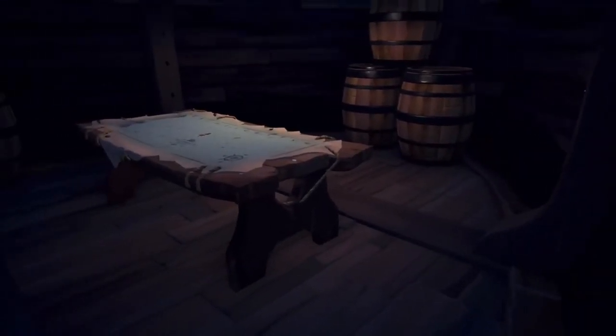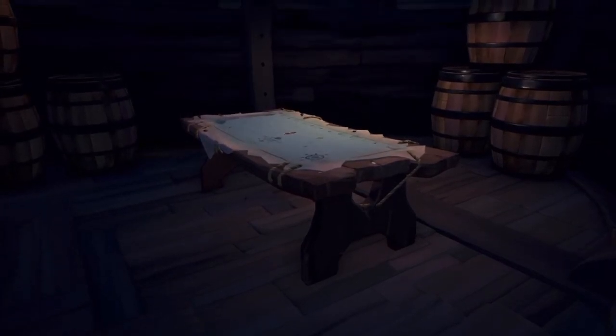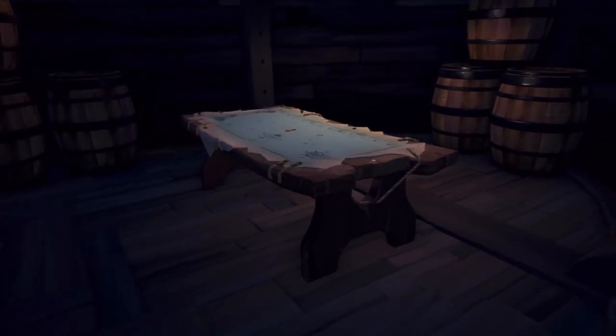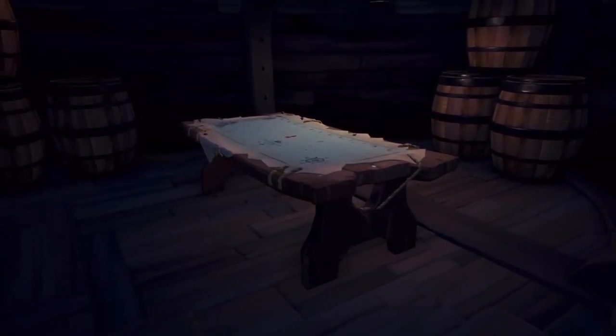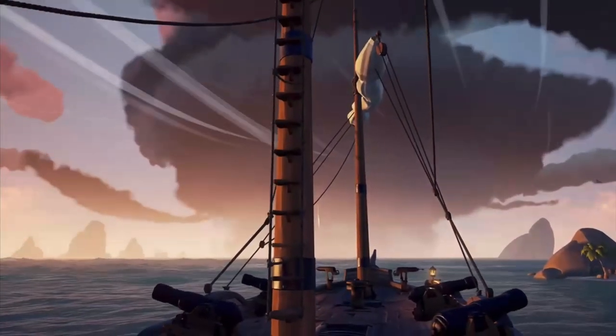From this spot you can see the map really easily. If you have another crewmate on your ship while you're tucking, you can let them know where the enemy ship is and what they're doing, so you know when to strike. The last spot on the brigantine — I just recently learned this one.